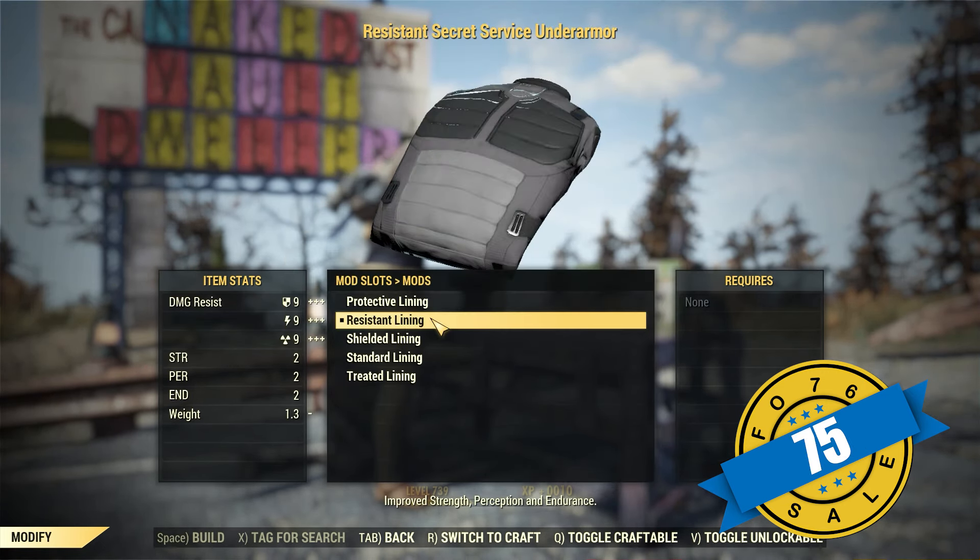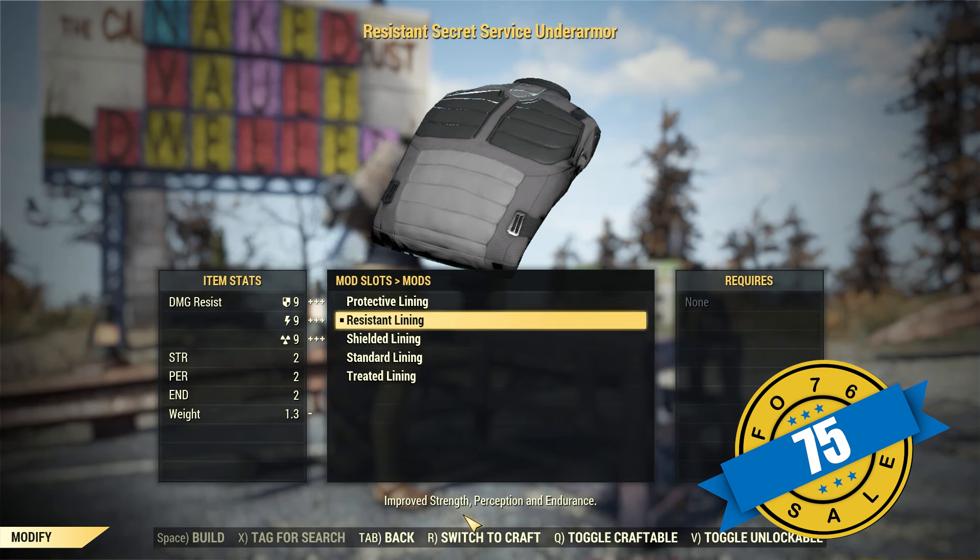Next up, Minerva is going to have the Resistant Lining Secret Service Under Armour plan — it sells for $75. Remember, this is just a mod to the Secret Service Under Armour; it's not actually the armor itself.